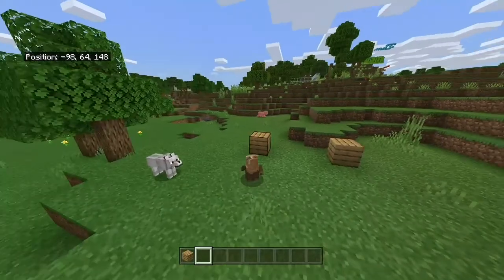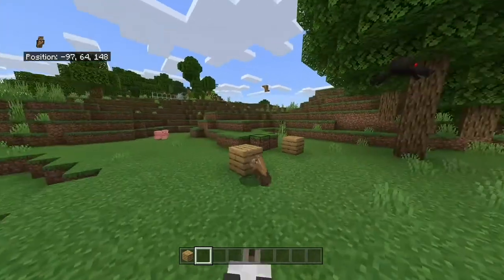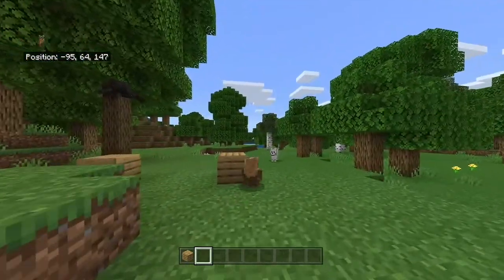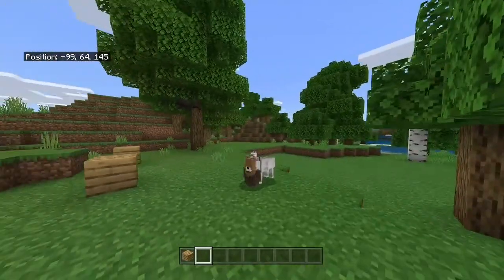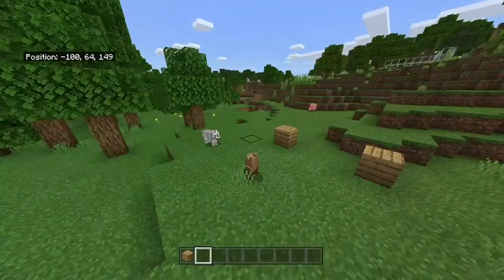This is why the Ewok skin is the best skin in the game. As you can see here, Ewok can actually completely hide behind blocks, and he's less than one block high when you crouch, so basically he becomes invisible to your enemy. This is a real advantage if you're doing PvP.